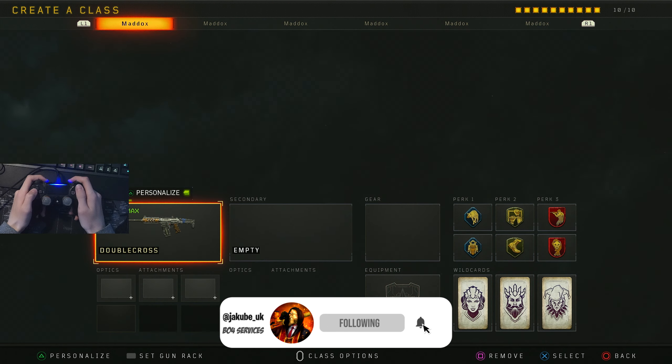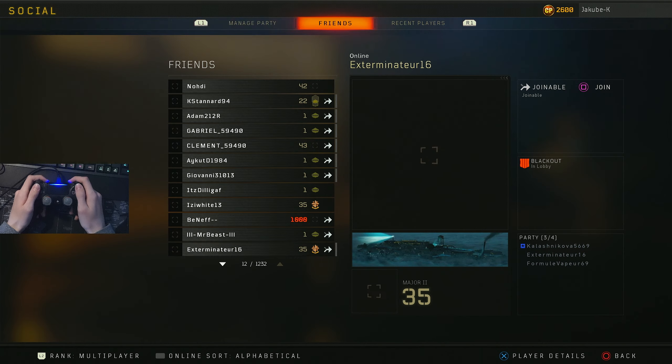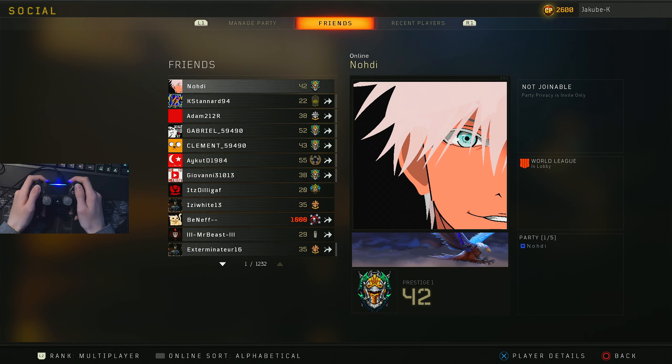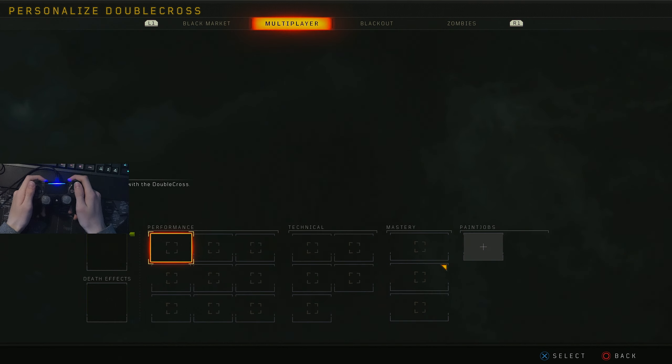Back out of that, go back into creator class and find a weapon which has no mastcraft and has the camo you wish to merge with. In this case I have an Eco Hawk with the diamond camo. After that, go ahead and join your friend again. Go to creator class and replace your gun with your mastcraft.